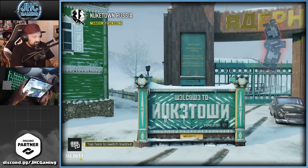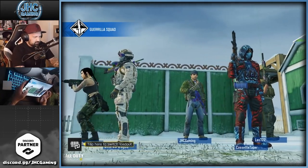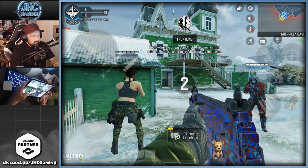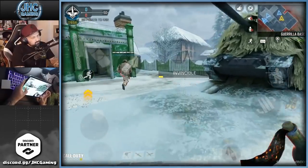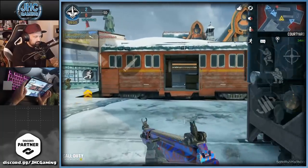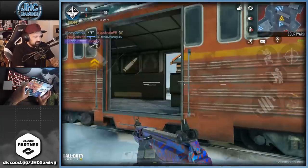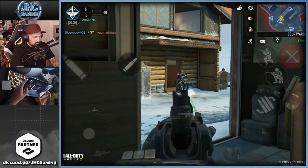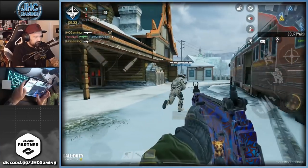We got Frontline - I don't remember the last time I played Frontline. The spawns don't change in Frontline, which is pretty messed up. If you struggle to get MVP four times, try using Hardline on your blue perk so you can get your scorestreaks faster, and then use everything - the operators and the scorestreaks - anything that's gonna help you score points. I think it's 50 points to win.